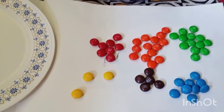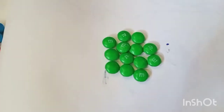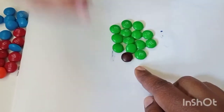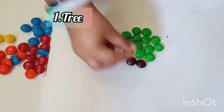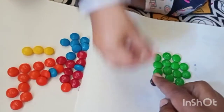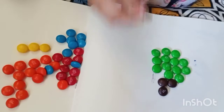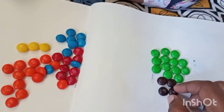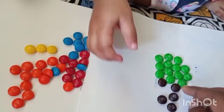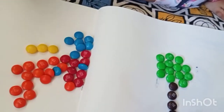Good job! Now let's do one more activity - we'll make a tree with this. Come on, give me brown color. Keep it there, keep it there, keep it here. Good girl, we're making the stem. One more here, keep it down, one more. Yes, you have five of them!